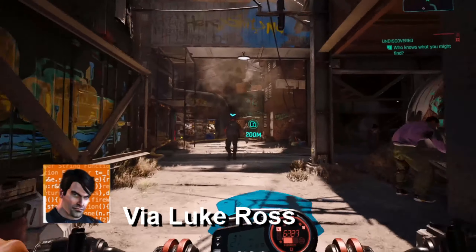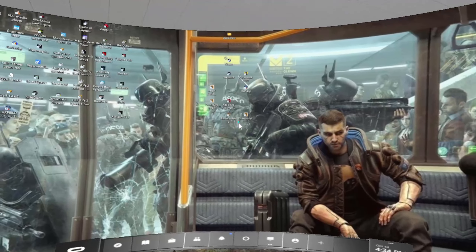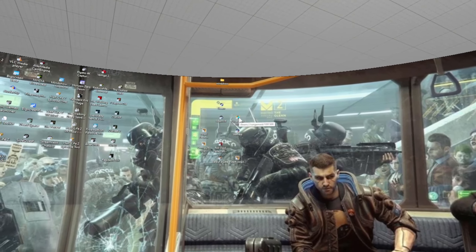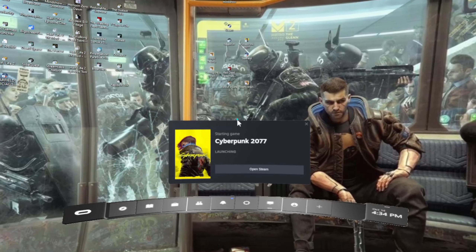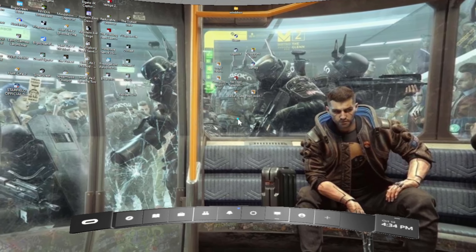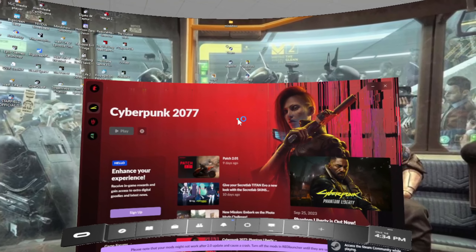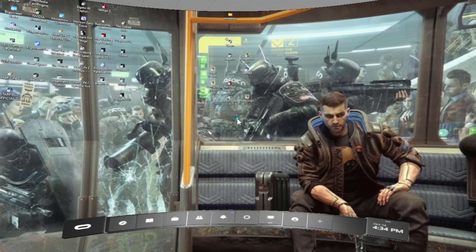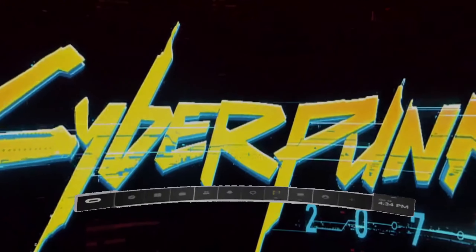To get the mod working properly with a standalone headset like the Quest 2, this is how I do it: I put on the headset and link up to the PC with Air Link, then use the PCVR Oculus software to bring up the monitor in your headset. Then hover over the game shortcut on your monitor and hold down the trigger until a square forms. That box will allow you to open Cyberpunk — the launcher will start, press the trigger again, and the game will launch into VR. Do not use Virtual Desktop, do not have Steam VR open first.